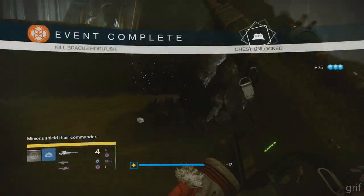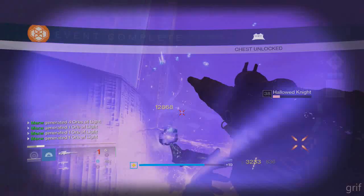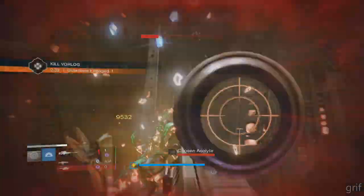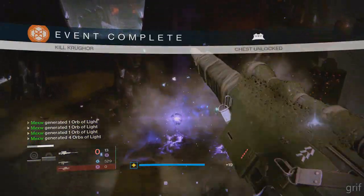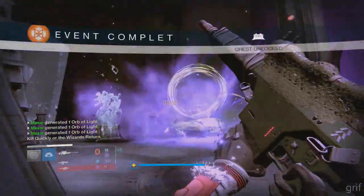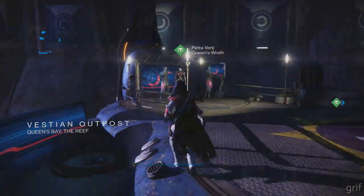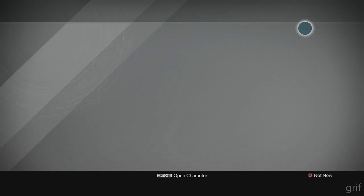I'm also going to show you how to get an extra Sterling Treasure a week, which you may not have known about. You can get one for doing the level 41 Prison of Elders, and then you can get your second by doing the weekly Crucible stuff.